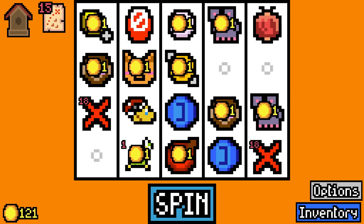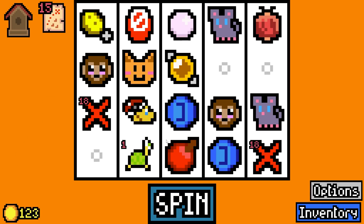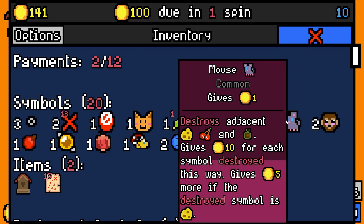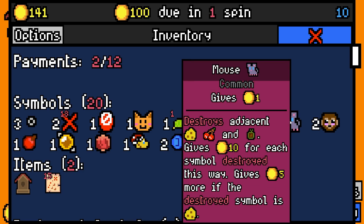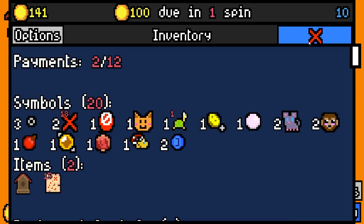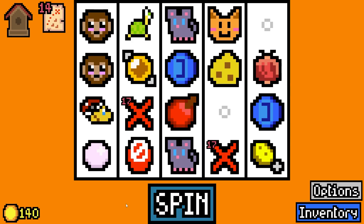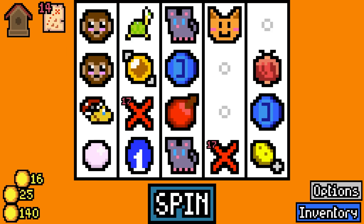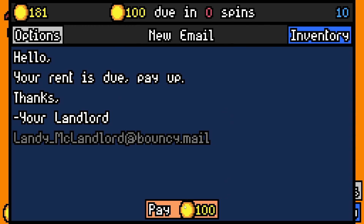How much do the mountain mice give? 10 gold for each symbol destroyed, gives five gold more per symbol destroyed - it's cheese. We're gonna add cheese instead. When cooper's next to the fire flower it actually consumes the fire flower. We'll pay 100 with 81 spare.